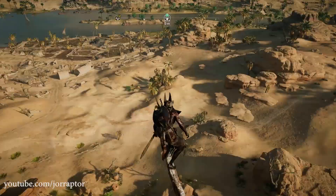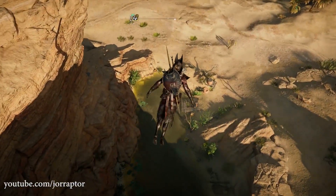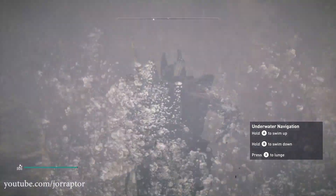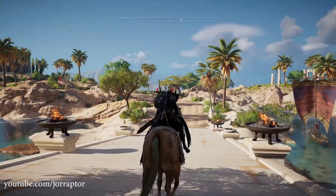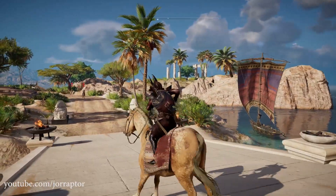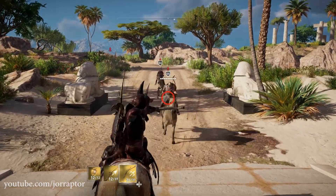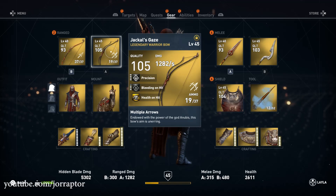I made a prediction once that the first Anubis set was the regular set, the second one is the golden set, and then this third one would be the blood set. Looking at the items from the third set that we already know exist — during my interview with the live content director Bruno during my trip to Ubisoft Montreal —